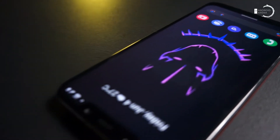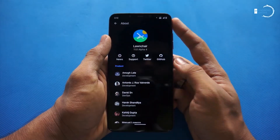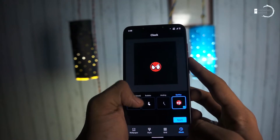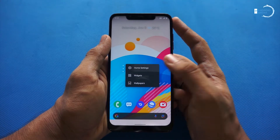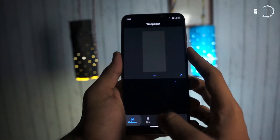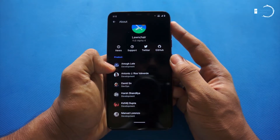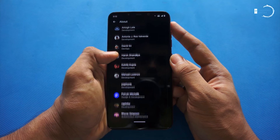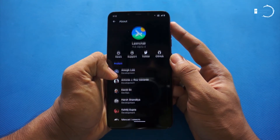Moving to the highlighting part: this beautiful ROM comes with its own launcher that enables customization to the next level. With a tap on the home settings, you can set custom icon packs, change the icon size, wallpapers, and even adjust rows and columns. In the bottom about section, all the developers are mentioned, and hats off to all for bringing us this amazing ROM.